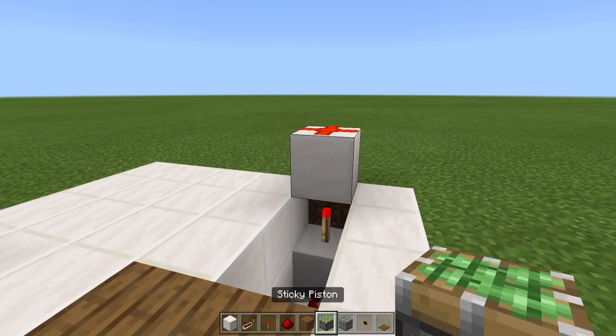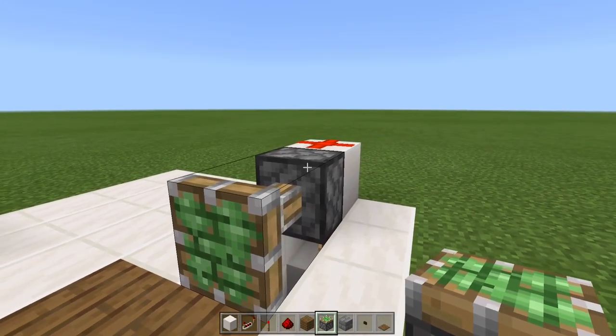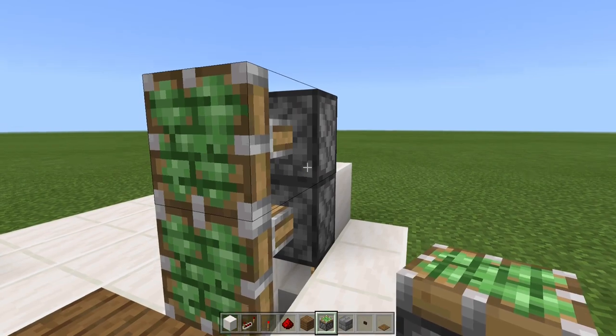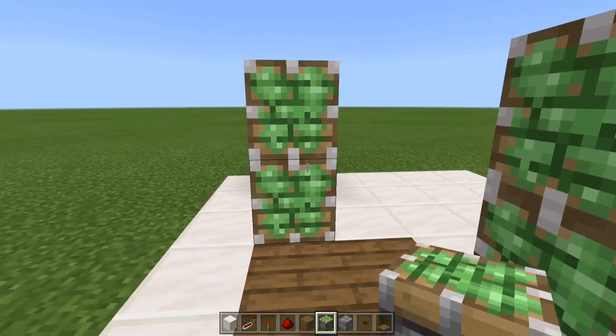Then take out your sticky pistons and place one on the face of the block. Because this block is currently powered, the piston will extend. Then place one more — because the dust is there, this will be powered as well. Repeat on the other side.